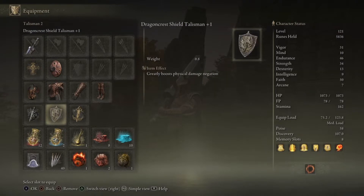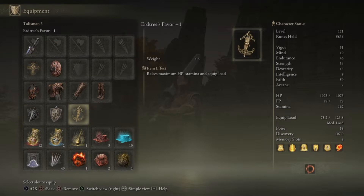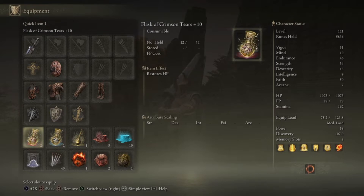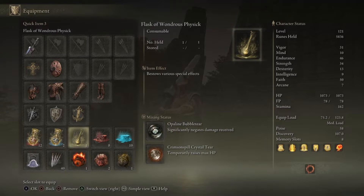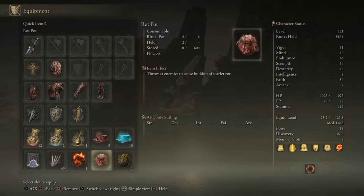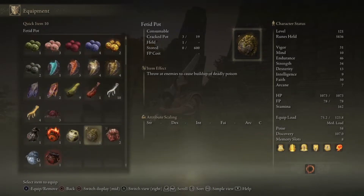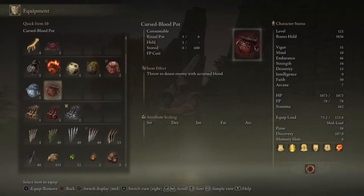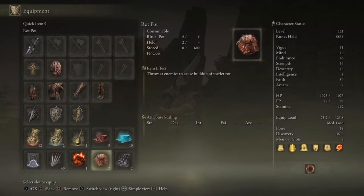Here are the talismans I'm using now — I've kept two of them the same, but I equipped one that greatly boosts physical damage negation, since I'm going to be getting up close and personal. I reallocated my flask so it's mostly healing with an extra two for FP. I also crafted items — one turns my body into steel and another gives me more fervor. Now that I'm playing this kind of character without magic, I'll start using a lot more of these.